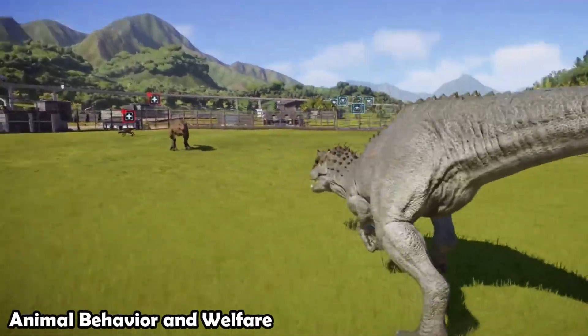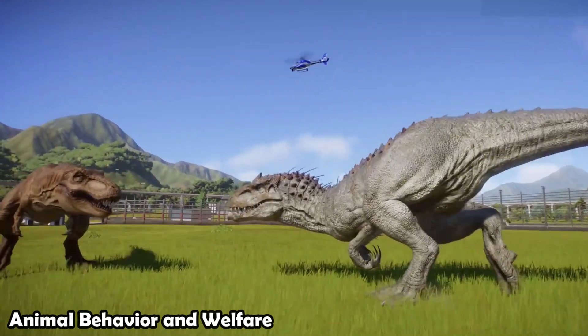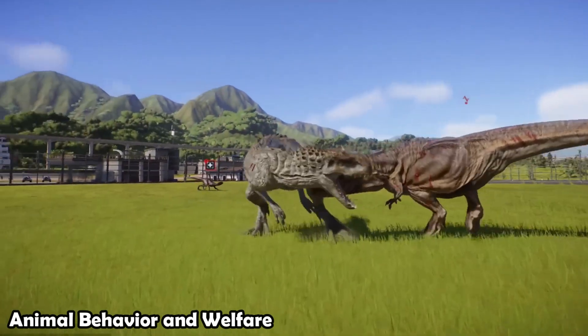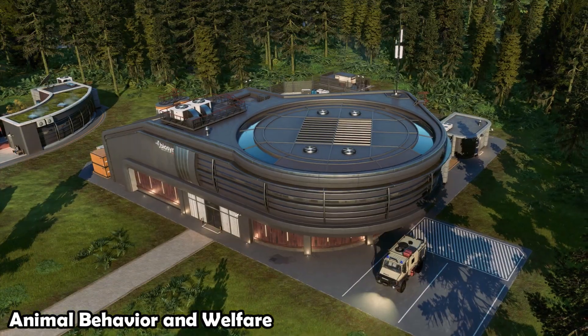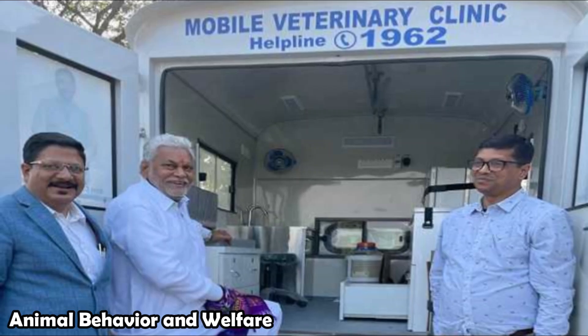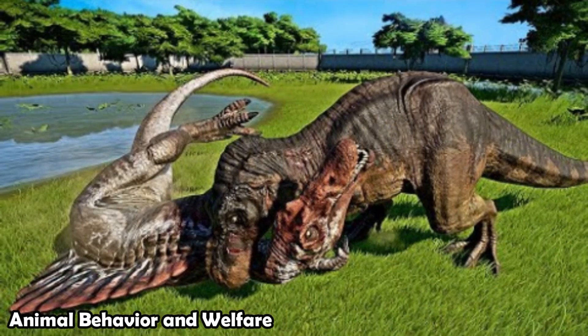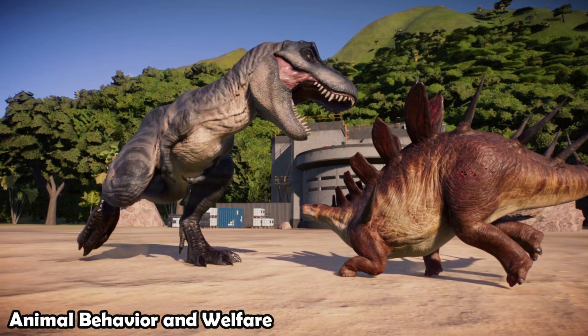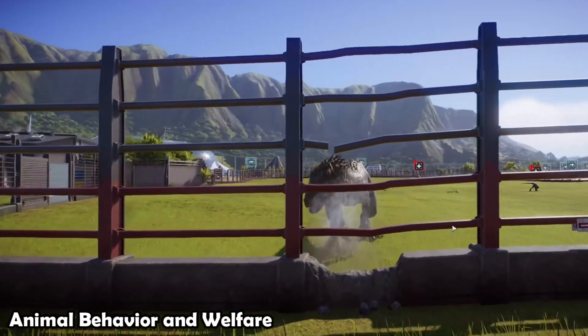How do the dinosaurs behave in Jurassic World Evolution 2? Animals exhibit intelligent behaviors and dynamic interactions with their environment. The game includes a new territory system, improved hunting and combat mechanics, and advanced health management through the Paleo Medical Facility and Mobile Veterinary Unit. Dinosaurs can form territories, interact with each other, and even engage in hunting and combat, creating a more realistic and engaging experience.